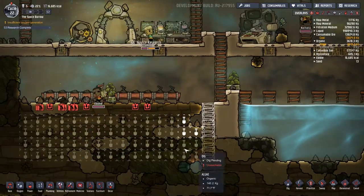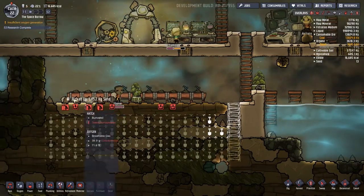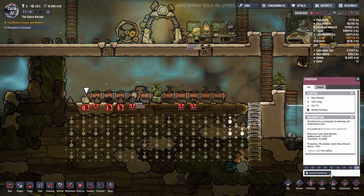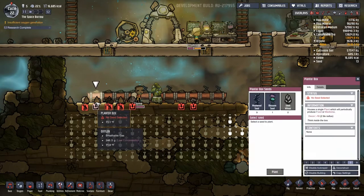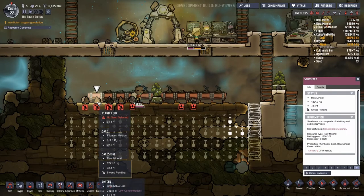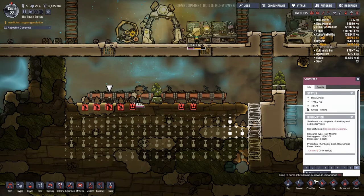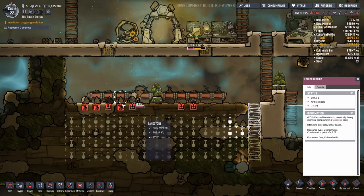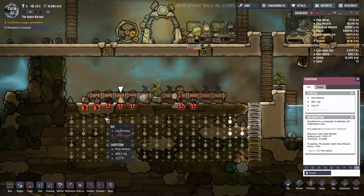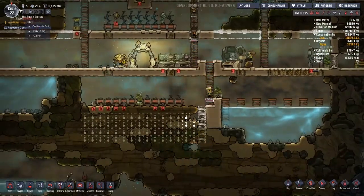Are you guys going to clean up and tunnel down? Tell you what I could do — a little micromanaging. The sand I want, the sandstone I can cancel. Cancel the sweep on the sandstone — it's just the sand I was wanting. That will get them working on this before the cycle ends.